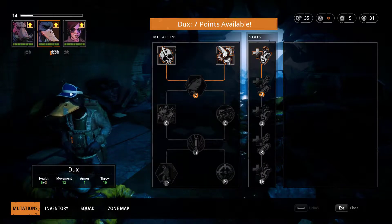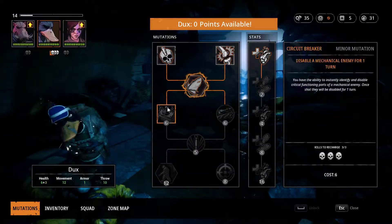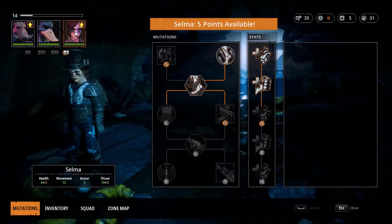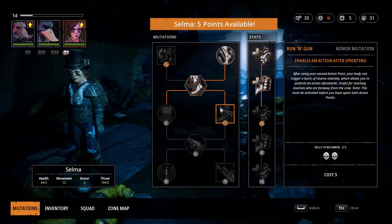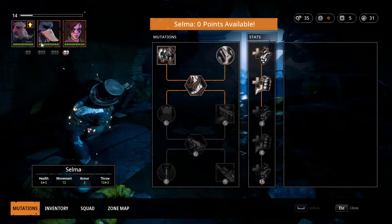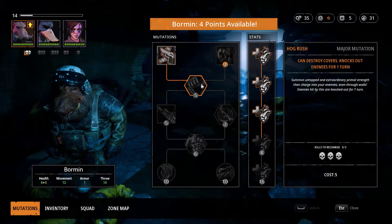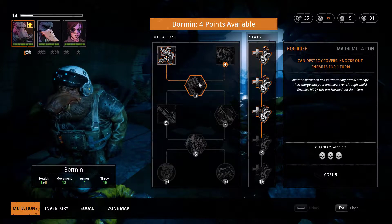Let's check the mutations before we move on. Ducks has seven points - we can give him Moth Wings now. There we go, we're going to see him fly soon, maybe. Selma's got five points. We can draw enemy attention to yourself for one turn, or enable an action after sprinting. Let's buy that. You're going to be up high. Draws enemy attention, destroys cover, knocks out enemies for one turn - we'll save up for that one, we need one more point.